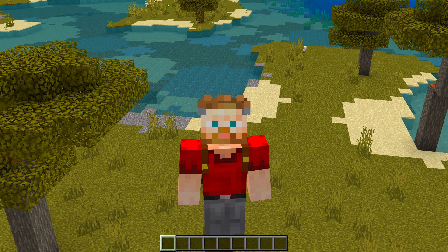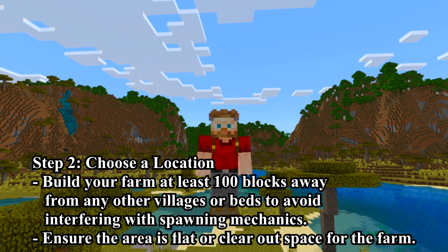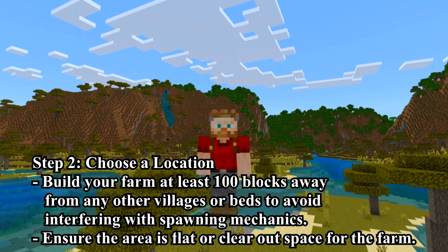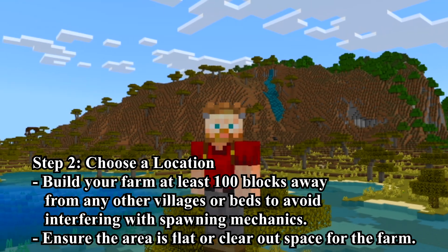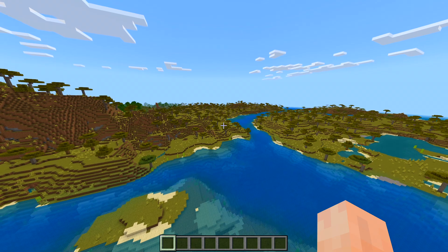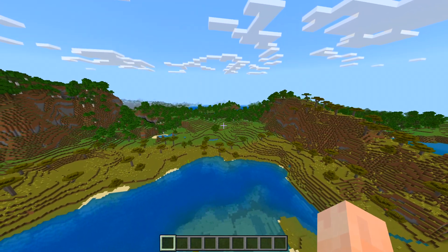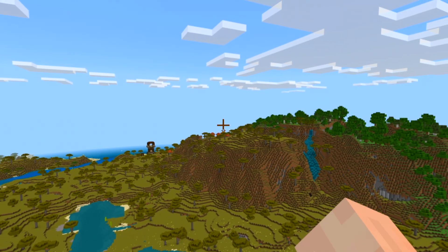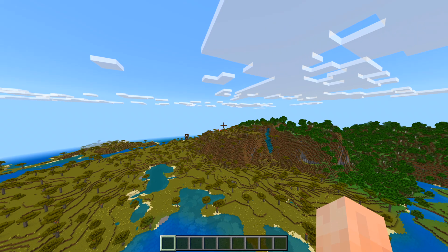Step 2: Choose a location. Build your farm at least 100 blocks away from any villages or beds to avoid interfering with spawning mechanics. Ensure the area is flat or clear out space for the farm. There is a village visible way over there, but that's like hundreds of blocks away, so we should be fine.